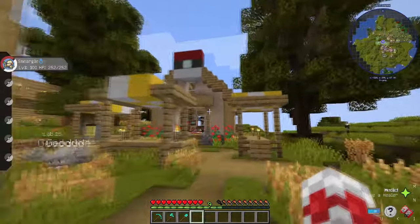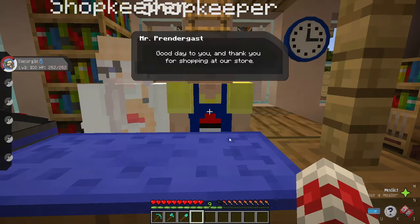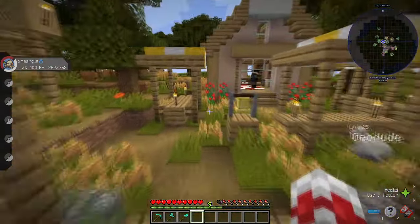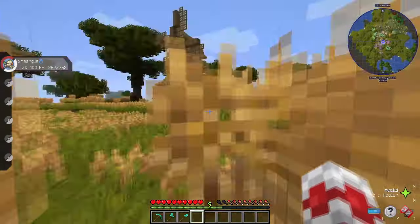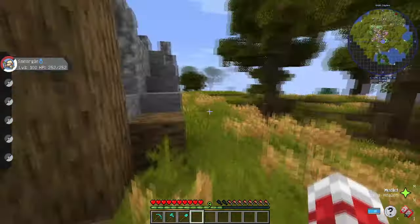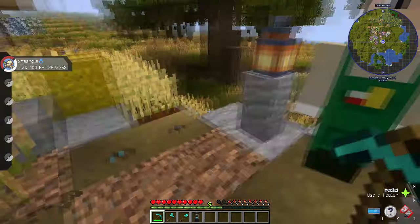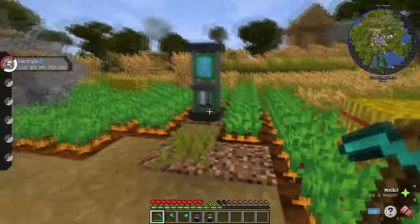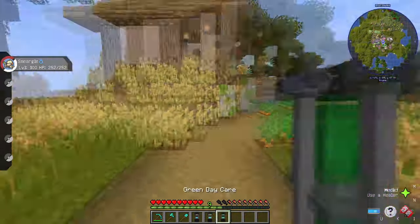To find a Daycare Block, try to find a village — the shopkeeper may sell one. You can also look for daycare houses, which look like windmills. When you go to a daycare, there are three different locations where you can find a Daycare Block: one at the front entrance, one at the back, and one on the side. You have a chance of getting three different daycares to use for breeding.